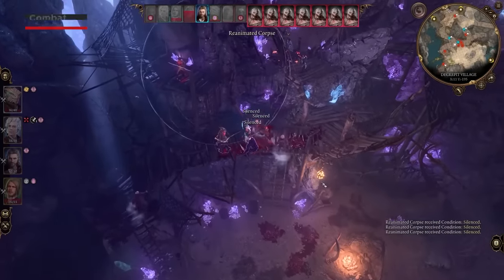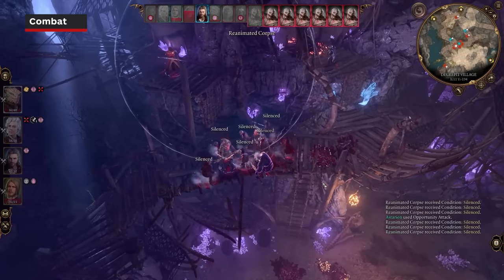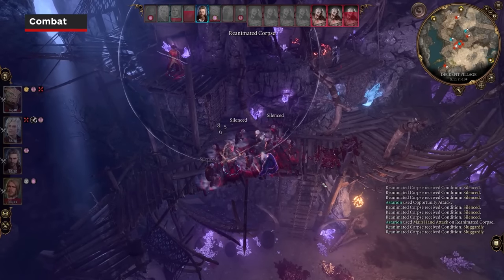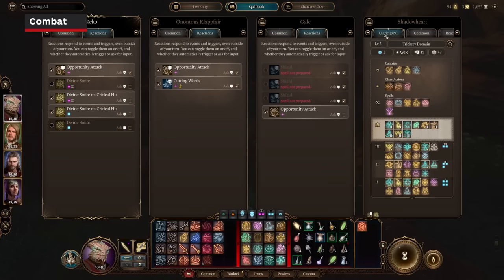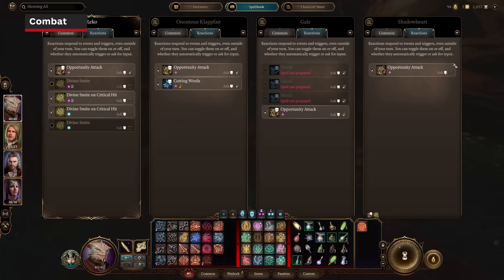At the end of every turn, equip your main hand melee weapon. This ensures you can perform opportunity attacks as they are available. In that same vein, set your reactions to ASK. You don't want to unnecessarily waste your reaction or resources, so it's better to be able to make that decision in the moment.